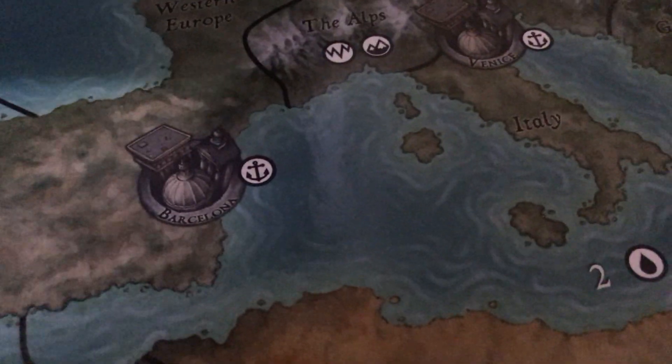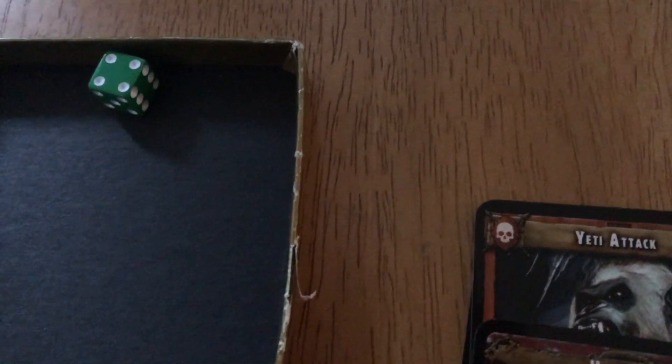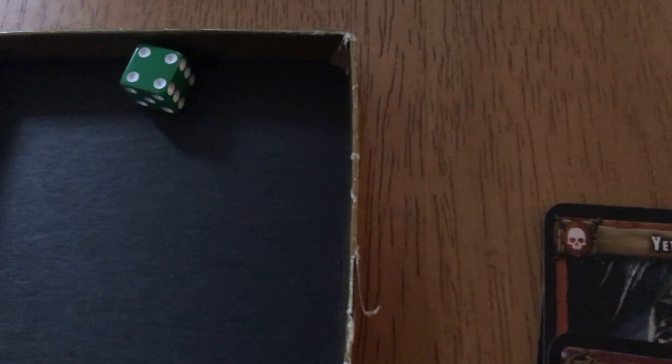Then there's the outpost phase — the secret base is near western Europe. You roll one die for it: a four, five, or six places a Nazi on a random board location. The danger is that not only does the board fill up with Nazis, but if you run out of Nazi figures to place, the Nazi score tracker moves up. So it's a good idea to kill some Nazis when you get the chance.